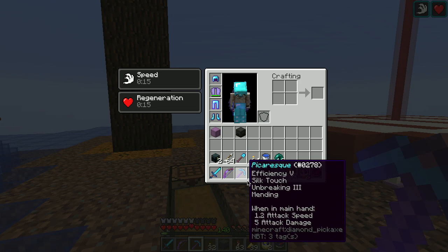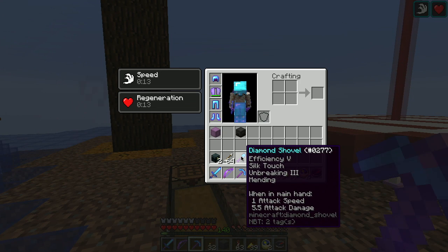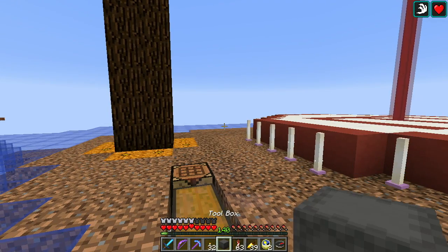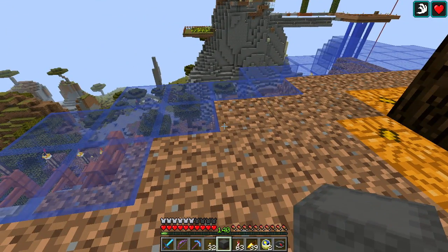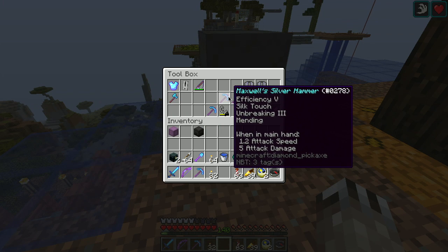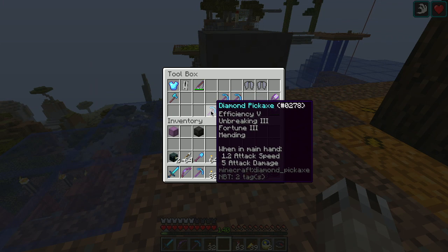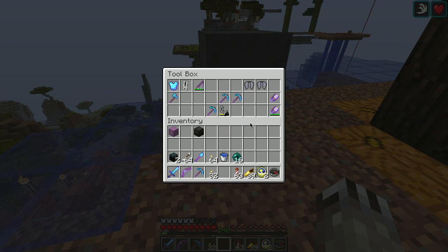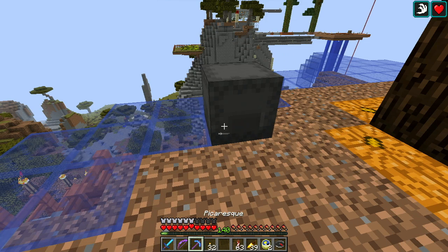I've been running on like a simplified tool set for a while here. Shovel's useful for digging up sand and stuff. And it would make sense if I put it in my toolbox here. There's an axe in here, but it's my smite axe. I have my fortune pick and then my backup picks, but on my axe, it's so weird.